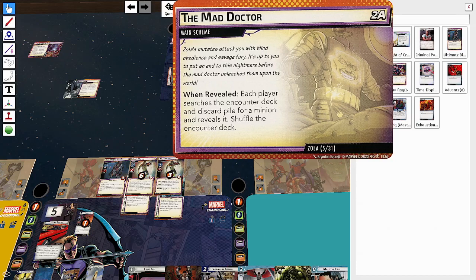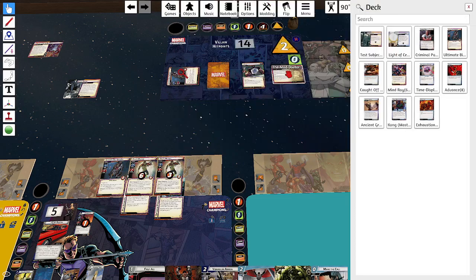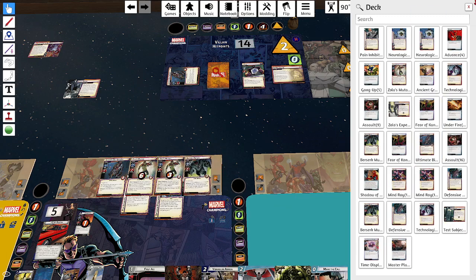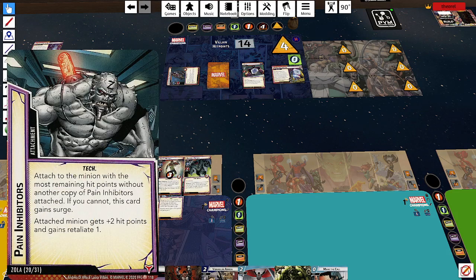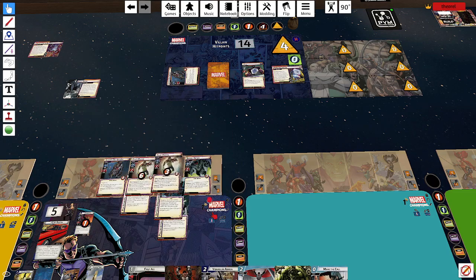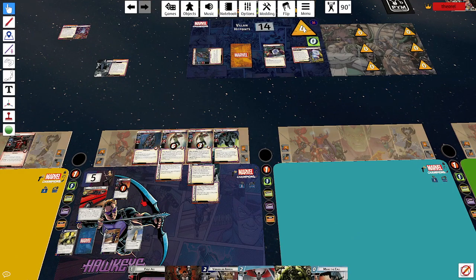Each player searches the encounter deck and discard pile for a minion and reveals it. Zola's mutates attack with blind obedience and savage fury. I get a re-scheming Mutate — he doesn't attack or scheme, so I like that guy. Now this scheme has one threat on it, and we get an encounter card: Pain Inhibitors, attached to the minion with the most remaining hit points. He has four hit points and Defensive Programming, so now he also has Pain Inhibitors, giving him six total hit points. We can kill him with a Vibranium Arrow — just have to survive.